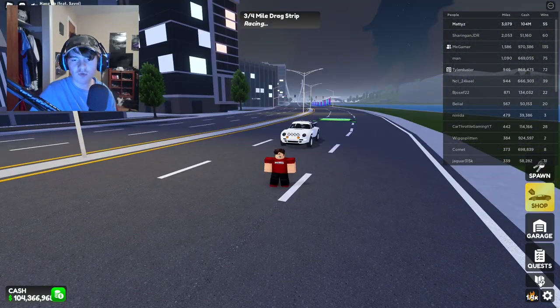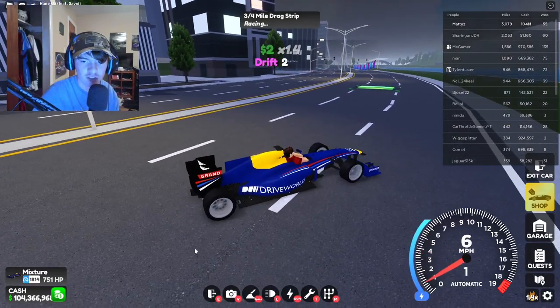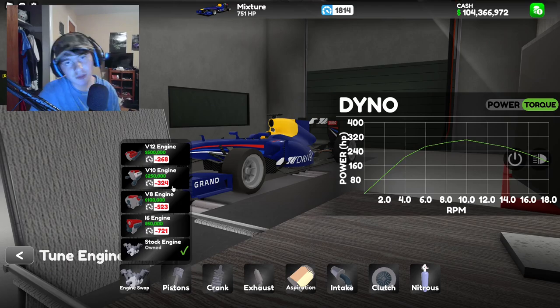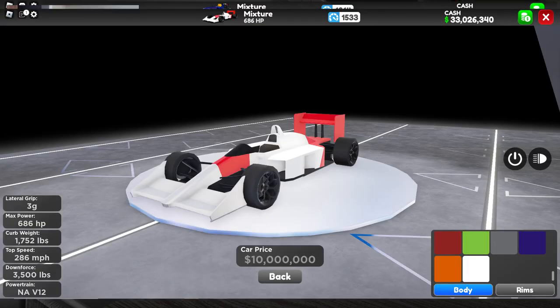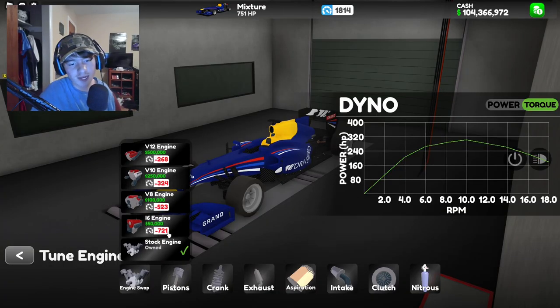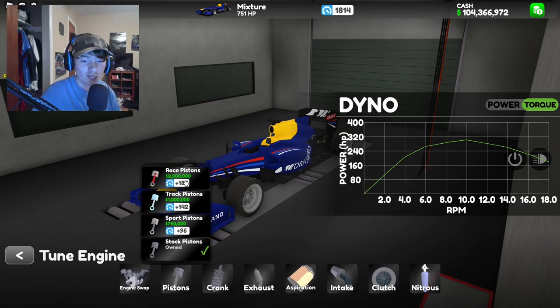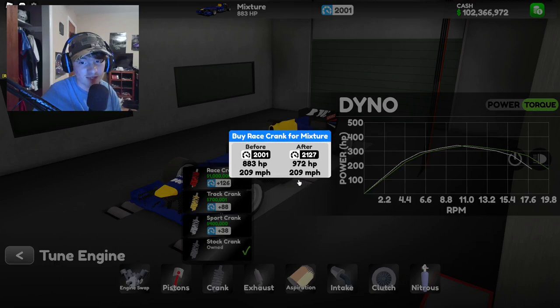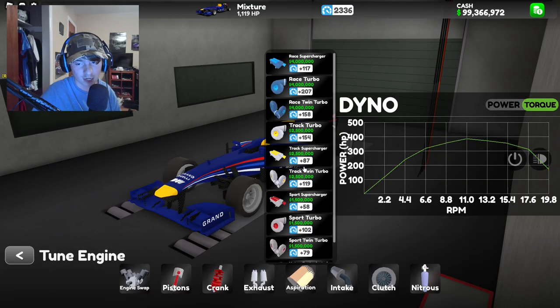There's also a brand new racetrack which we'll be checking out, but first we're going to spawn the F1 car — the Mixture — and max it out right now. Going to engine: it originally came with a naturally aspirated V12 — here's the image of what the car model looked like before. Now it has a V8, which is not bad, but it has lost quite a bit of top speed. Race pistons are two million dollars — this car is about 15 million to fully max out. It's not cheap.